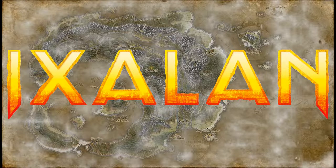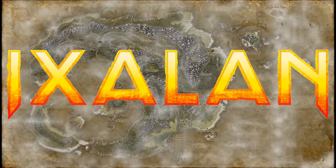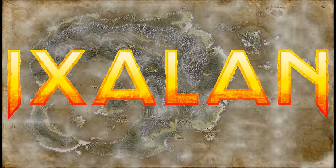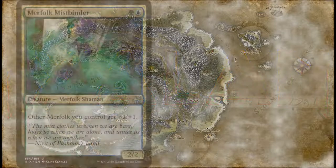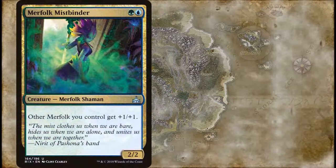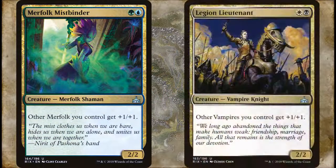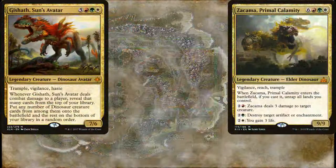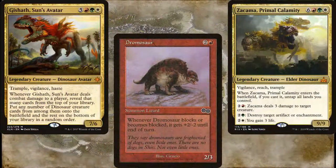Though it came out almost five years ago, and it wasn't the strongest of sets by a long shot, Ixalan was a set with some wonderful tribal themes. Merfolk added green to their color identity, and vampires added white to theirs. Dinosaurs finally became a creature type — in fact, several older lizard or beast cards got retconned into being dinosaurs.